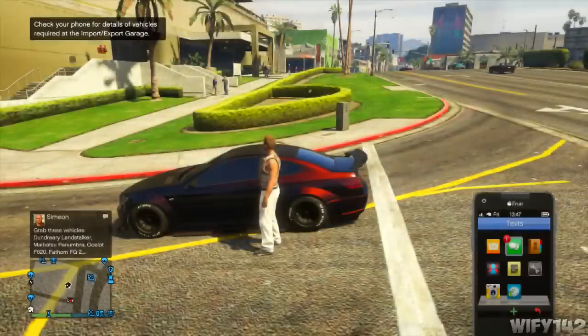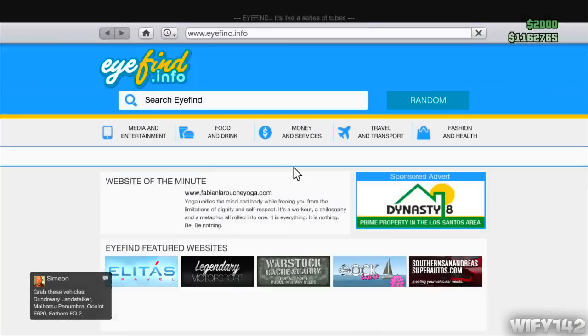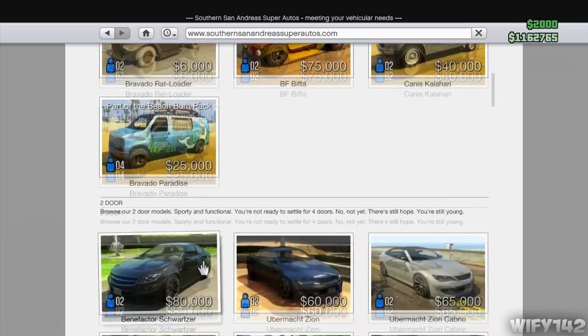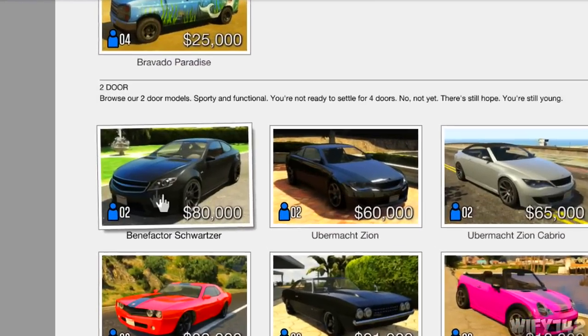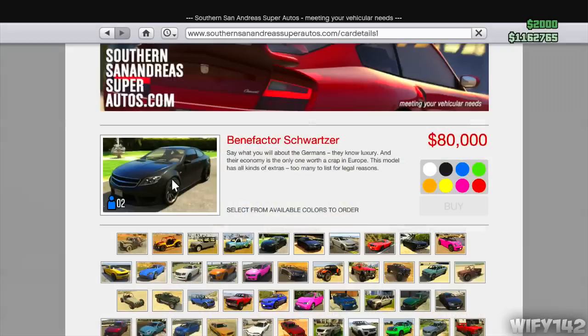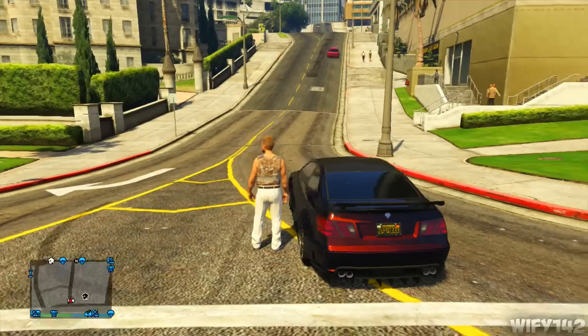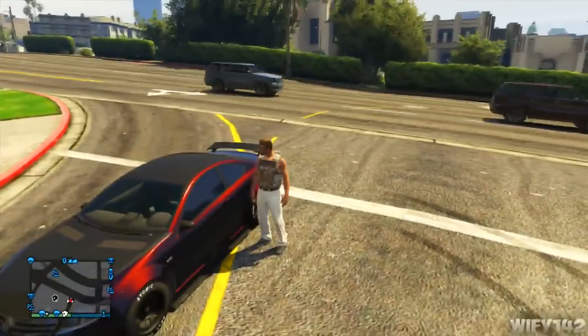I'm going to show you how to drift around the streets like a pro. What you've got to do is buy the Benefactor — just go to the San Andreas weather, the website where you buy cars. There it is, there's the car, just go on it and it's 80,000. Just buy whatever color you want on the car website.